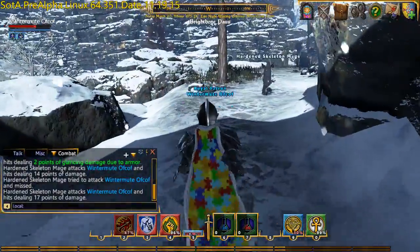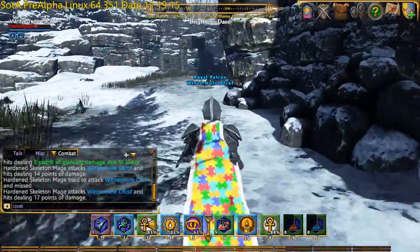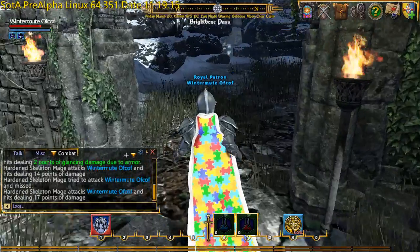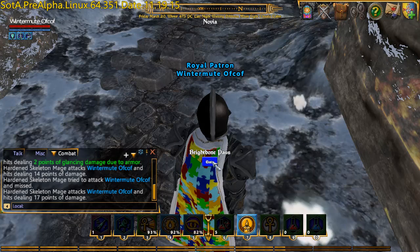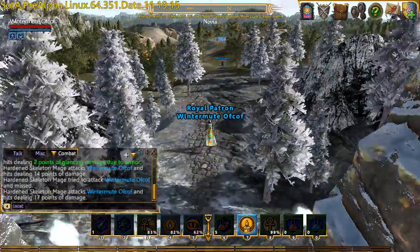There's another skeleton mage — place is crawling with them, out for a jog or something. There's a mysterious mage — ow. So like I said in my first look video, magic has received a bit of a boost in this release with a 50% increase in critical chance and 50% increase in critical damage. So while that's good for you as a player using magic, it's also good for the NPCs. Right, so we're out from Brightbone Pass.